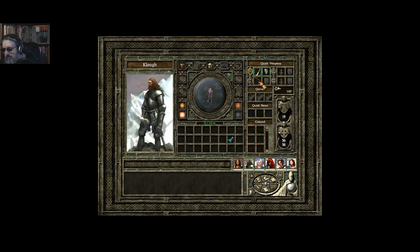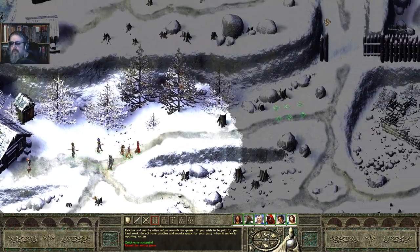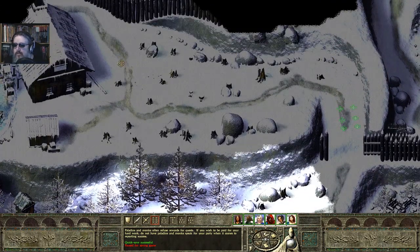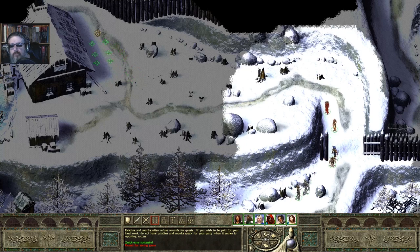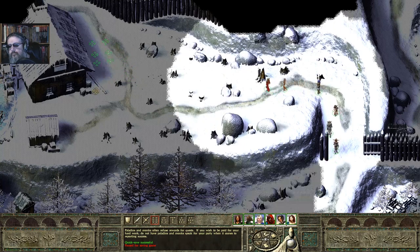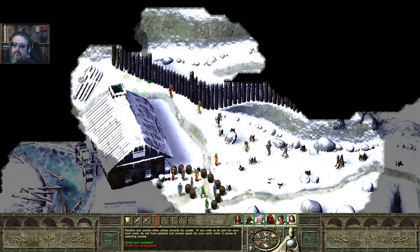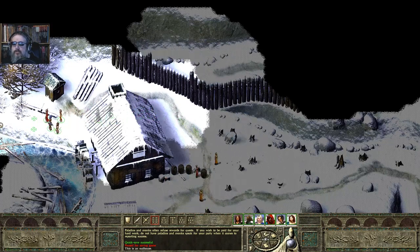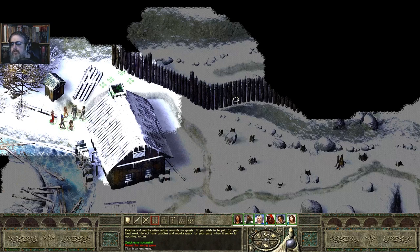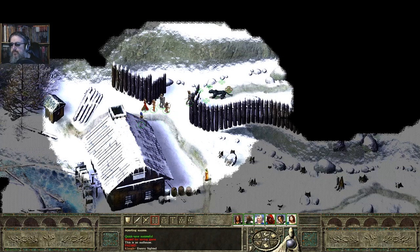There we go. Let's head up here — should be the route to the next area. Watch it be more orcs. There's the villagers. And there is an outhouse. It's important, you know — in case you gotta make the business, so to speak. I don't even know where I was going with that. It's just unusual to see an actual outhouse in these games.